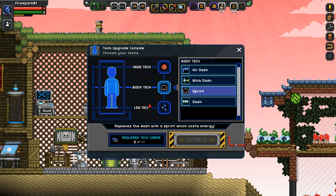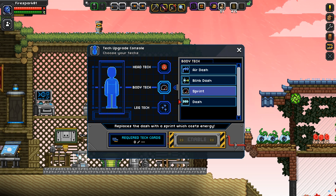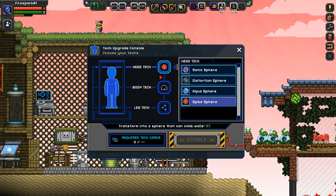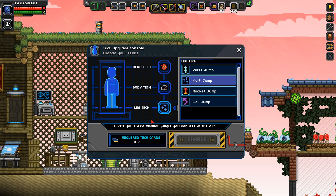Now onto some Firespark tips. These are the techs I run with: head tech is the spike sphere, body tech is the sprint, and leg tech is the multi jump. All of the other spheres are pretty much useless — the spike sphere is going to be your most handy by far. For body tech, you may find blink dash a little helpful when fighting bosses, but the cooldown is extremely long and the dashes are pointless when you have sprint. For leg tech, the rocket jump is kind of meh, the wall jump is completely useless, and both the pulse jump and multi jump are good — it's a preference thing. The pulse jump is just as good as the multi jump, especially when combined with stuff that decreases your gravity.